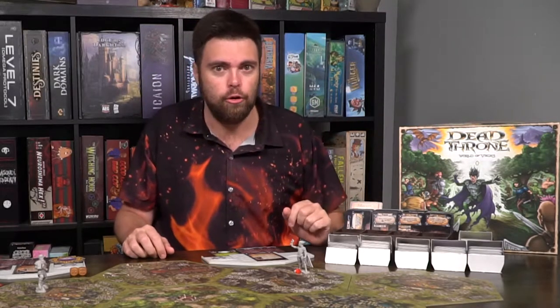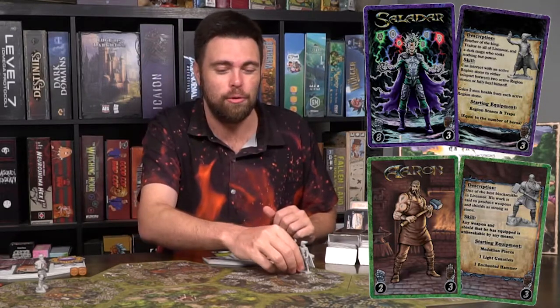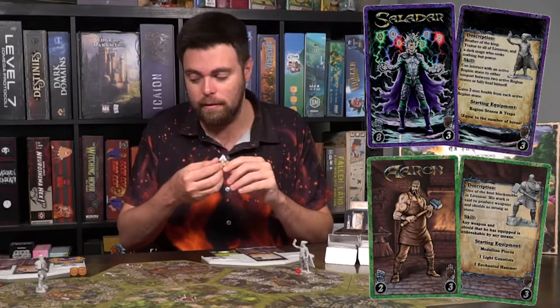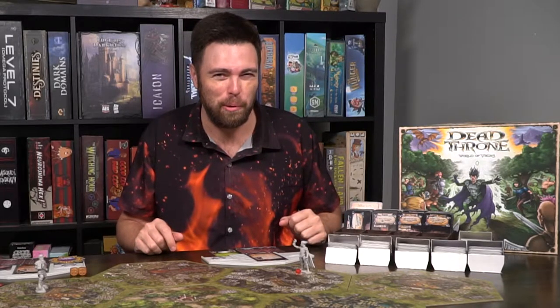In the game Dead Throne, you're playing as either Adventurers or Saladar, the evil sorcerer. If you're playing as the Adventurers, your objective is to gather the stones from Saladar and bring them to the castle unscathed, and you need all of them in order to win. If you're playing as Saladar, you're going to gather amulet pieces, bring them to the castle, and if you can do that, you'll complete your quest. There are multiple variants of play — either more competitive or cooperative — as well as a solo player mode.